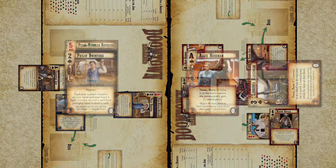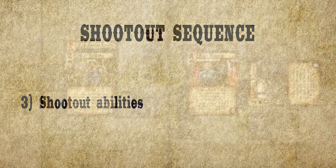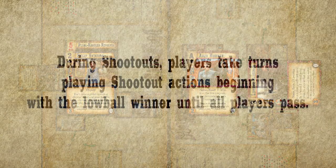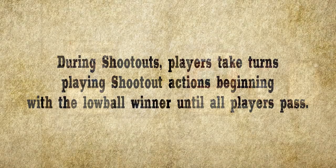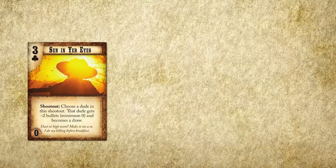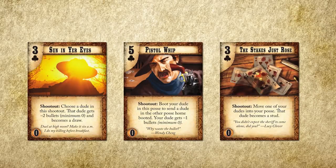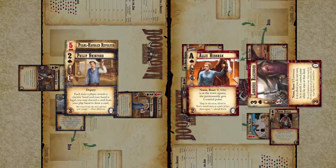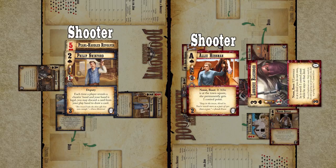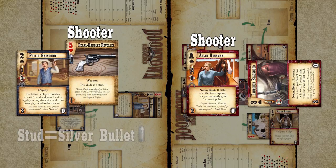Now that posses are formed, each player takes turns taking shootout actions. Just like noon actions, these are special actions that use the word shootout at the start of them. Starting with the winner, each player takes an action one at a time until both players pass in a row. Shootout actions can weaken an opponent, bring a new dude into the fight, or even send an opponent's dude home. For this fight, no player has shootout actions, so we'll move on to selecting your shooter. Each posse selects one primary shooter, typically based on their bullet rating. The Law Dogs select Phillip, as he is the only person in his posse. Because of the pearl-handled revolver, Phillip has a one stud bullet rating.